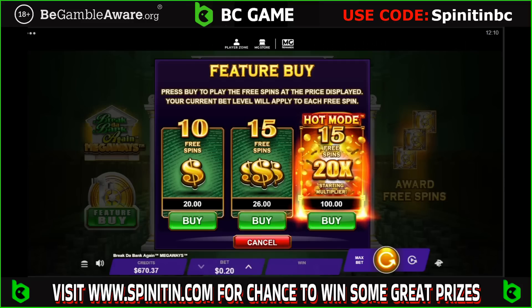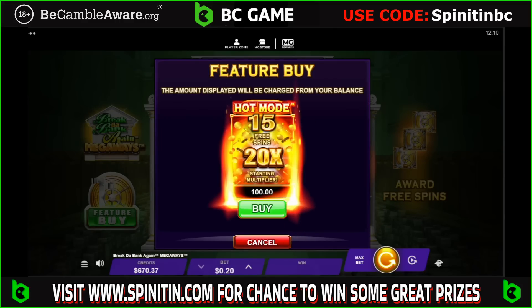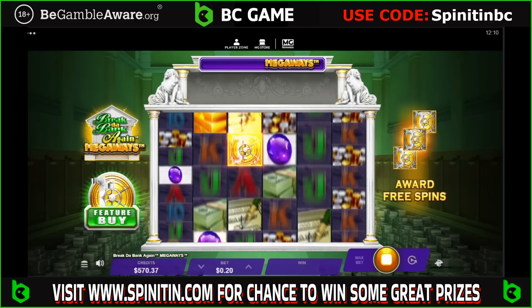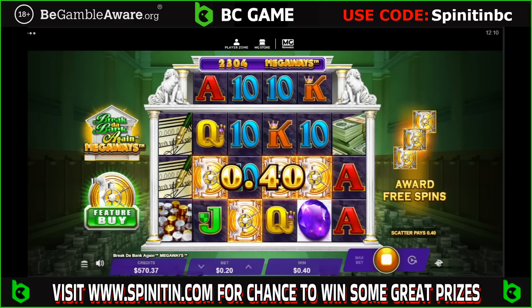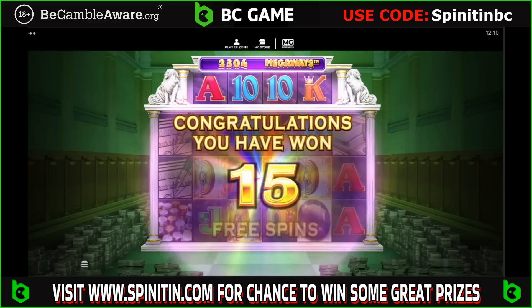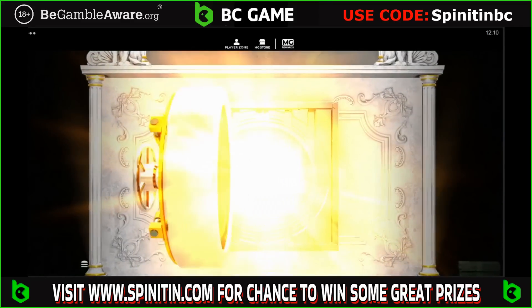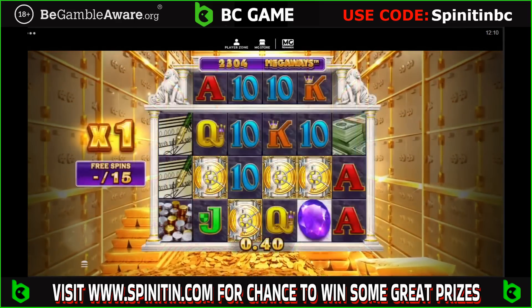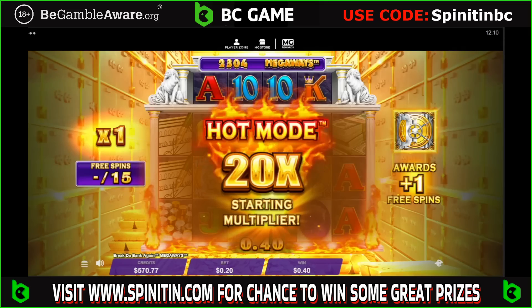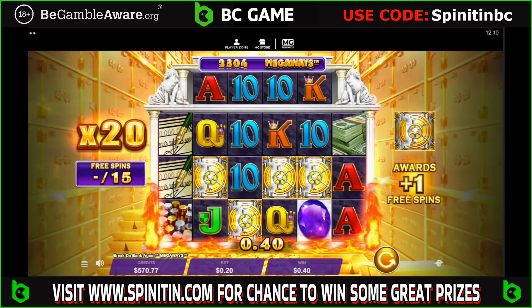Alright then guys, I'm gonna go on this one — Break the Bank Again Megaways. I'm only going to put it on the lowest stake just to see what this hot mode is like because I've never had it before. It has changed to dollars — I don't know why some of them do that, it drives me crazy. But it's all gonna be money at the end of the day, hopefully. Come on then — I've never obviously seen this before, let alone had it myself. 20x starting multiplier — come on then. Got to press it myself — looks like it.